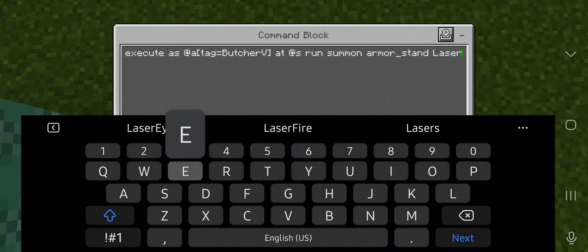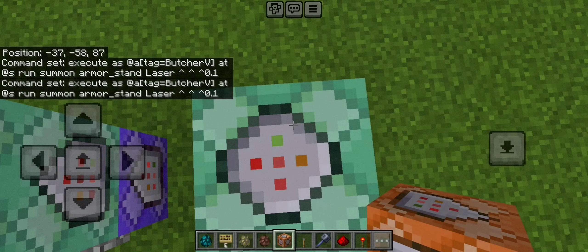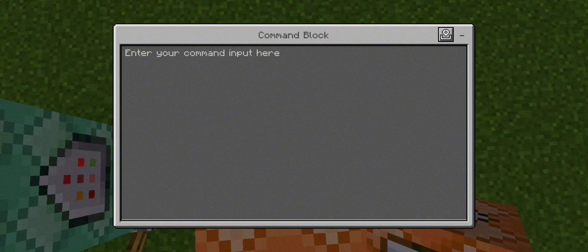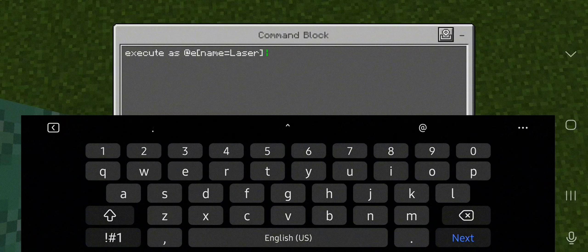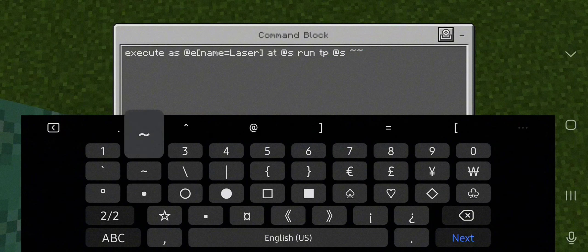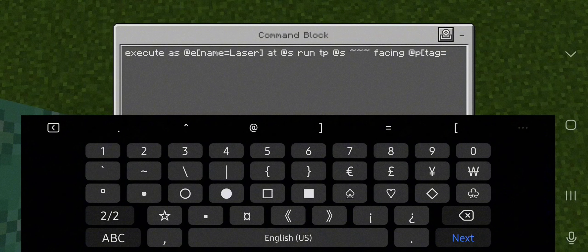We're going to rename the armor stand to anything — you can use 'laser', 'laser eyes', 'laser shoot', anything. Let's just use 'laser'. Then put the three tildes which are the coordinates at position 0 1. Chain unconditional and always active. Moving to our third command block for laser eyes — same chain unconditional and always active. I'm going to fast forward some clips since it took a lot of time to correct the commands.